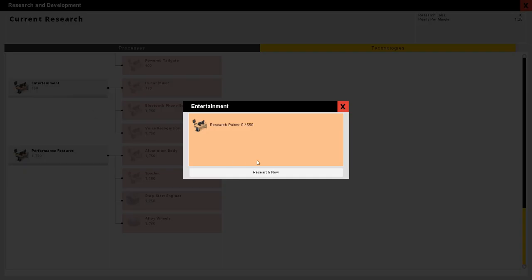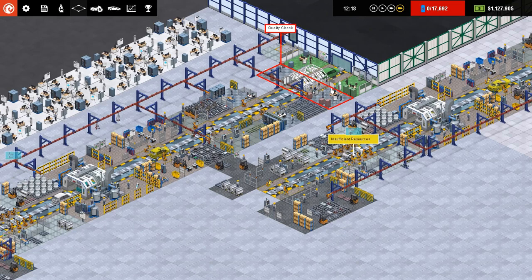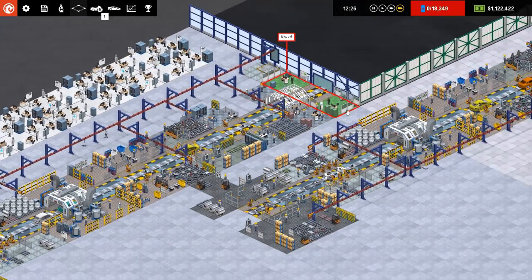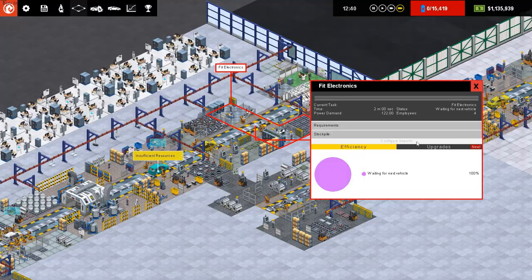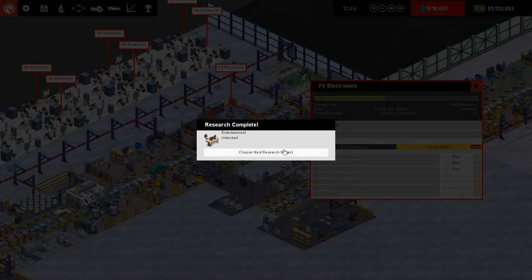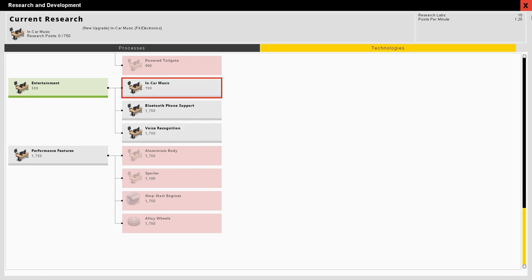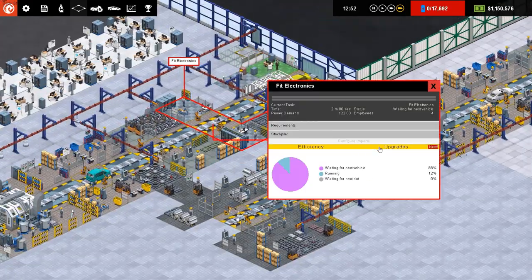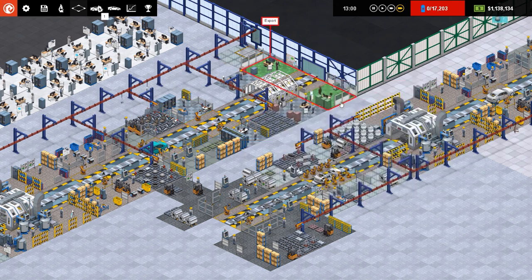We're going to go for entertainment and research that. Similar to what we did in the previous series - we're going for an entertainment system for electronics. Anything in that list - we want in-car music, we want Bluetooth phone support, we want voice recognition. These lines will have all of that, anything in electronics. When we can get it we will put it in. Every other line that we do however is going to be different - we don't have to alter this line any further.